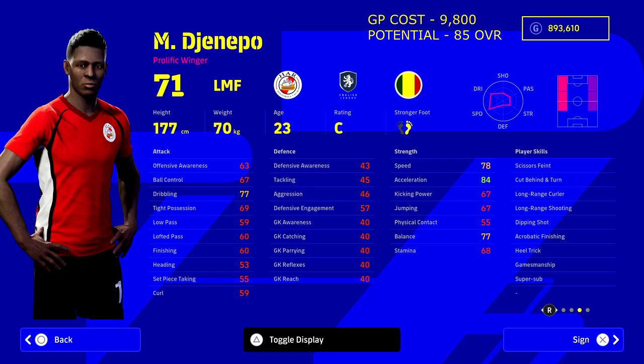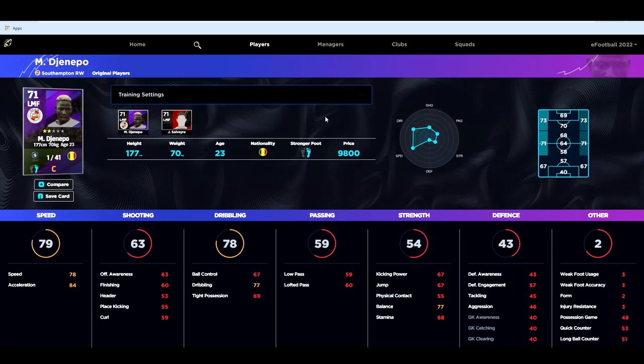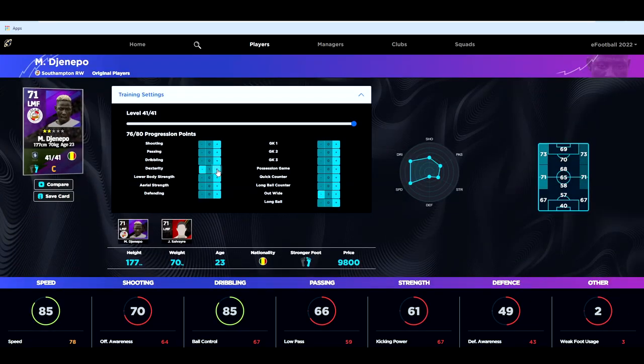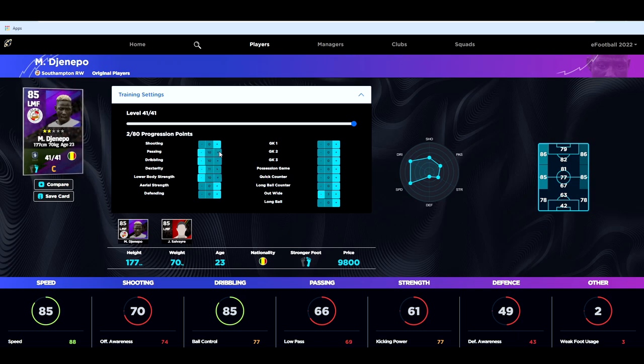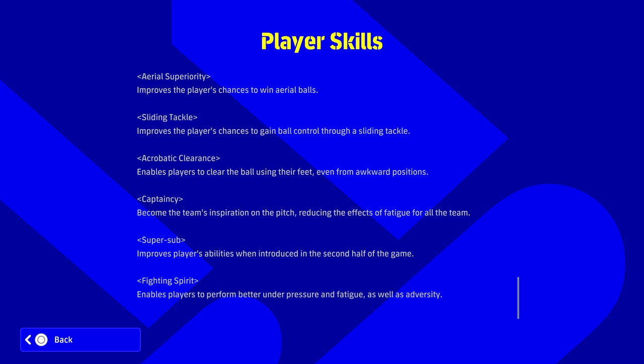Last but not least we've got Janipo, who plays for Southampton. He's got 85 potential overall and costs only 9,800 GP — an absolute bargain. When you look at what he can train up to, if you want sheer pace and power, first we give him his out-wide play style, then boost his speed. You're looking at around 94-95 acceleration and nearly 90 speed, which is absolutely insane for a player that costs 9,800 GP.